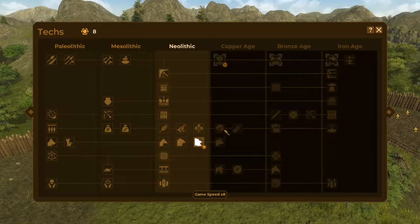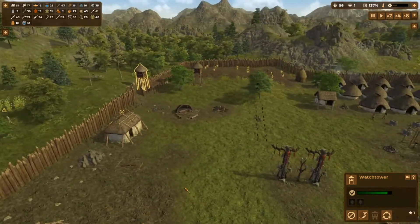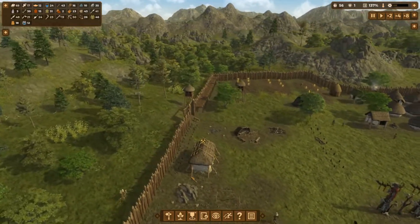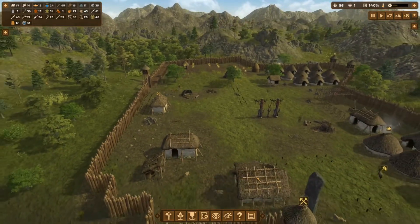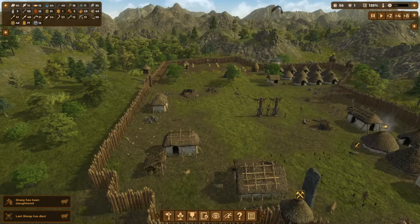And that got us knowledge points to unlock pigs, brilliant. So we just need ourselves 19 more knowledge points to get to the next era. People have got a lot of work to do at the moment, but I think that's mainly down to farming.